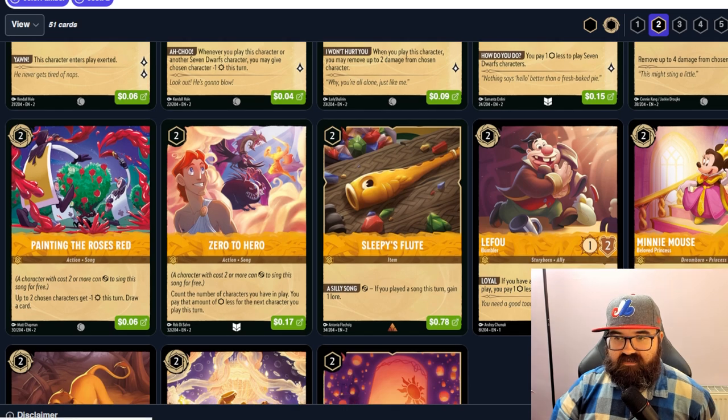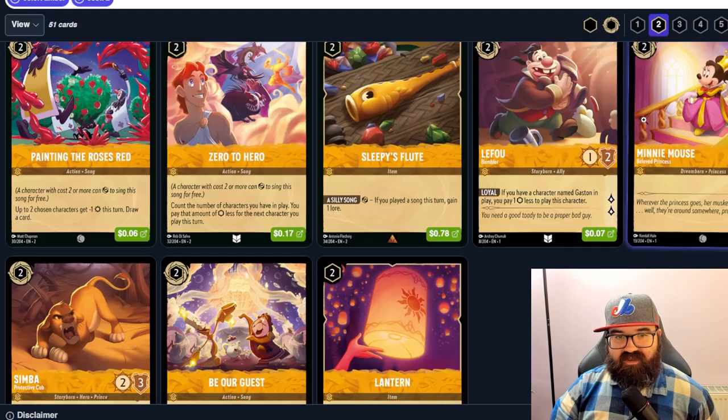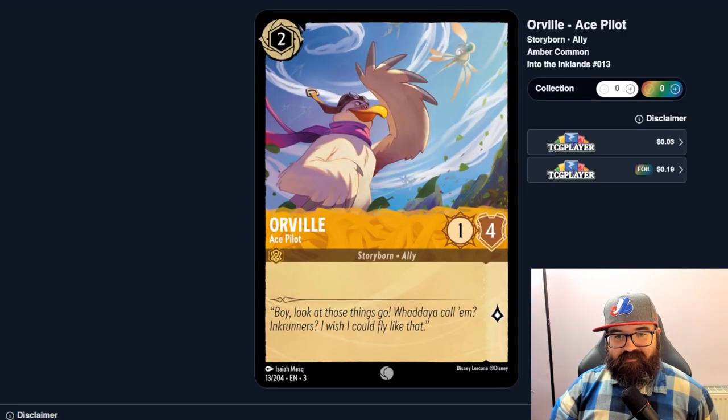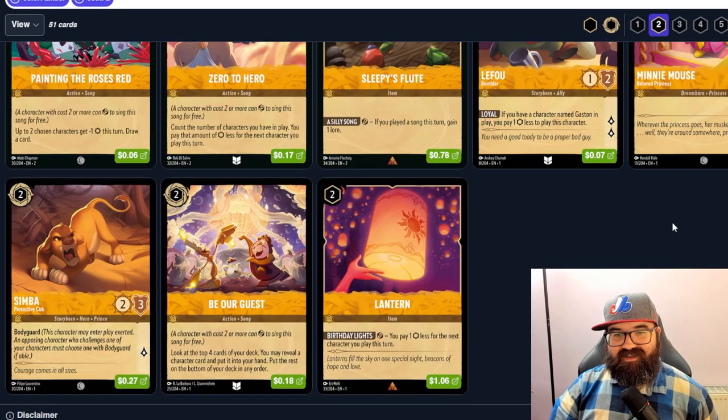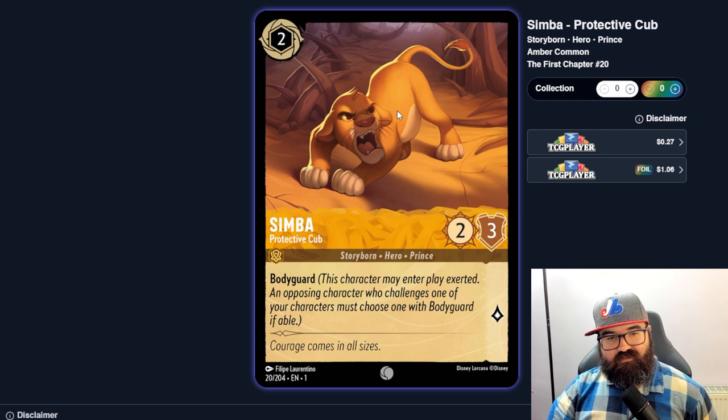Sebastian can sing a four-cost song at two mana — two-two that sings a four. That seems good, similar to Ursula but maybe different enough. Simba is a two-three Bodyguard at two mana — the first Bodyguard we've seen. In a deck trying to protect Daisy, Daisy turn one and Simba turn two could be very hard to break through without a three-damage card.